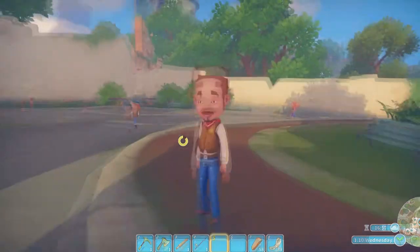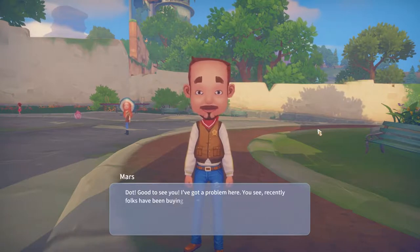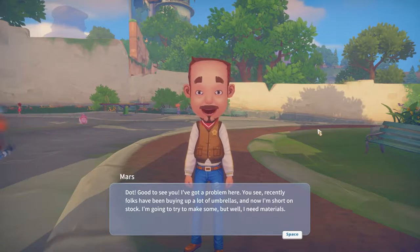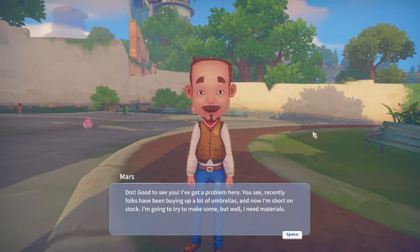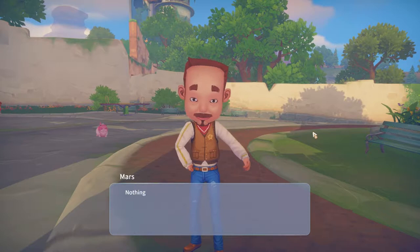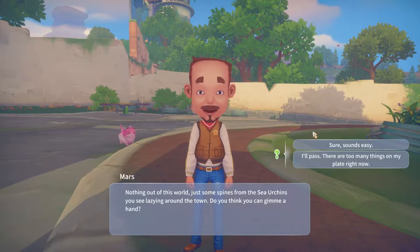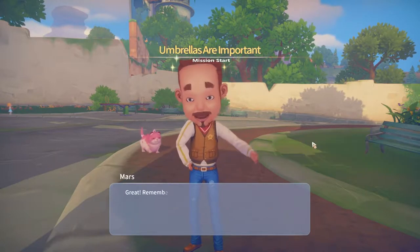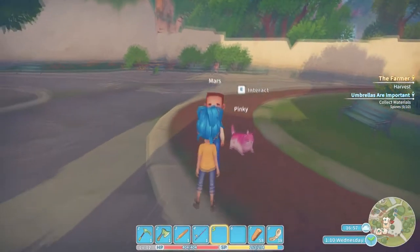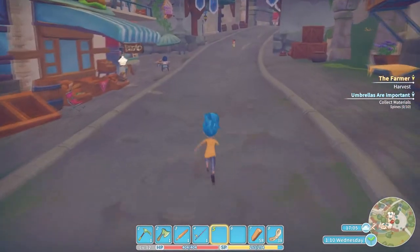You have a quest - umbrellas are important! There's a problem: folks have been buying up a lot of umbrellas and now the shop is short on stock. The quest giver needs materials - nothing out of this world, just some spines from the sea urchins roaming around town. Only the tougher looking urchins drop the spines as loot. We've got a new quest and we might actually get to test out some combat!